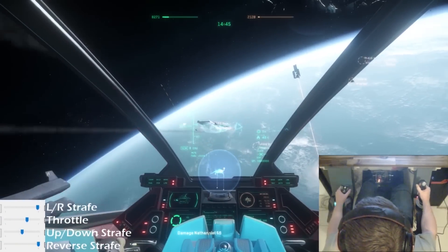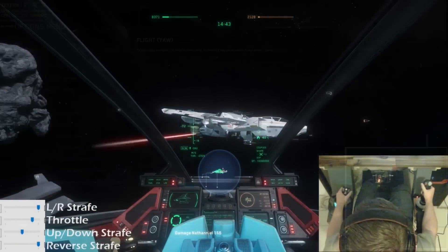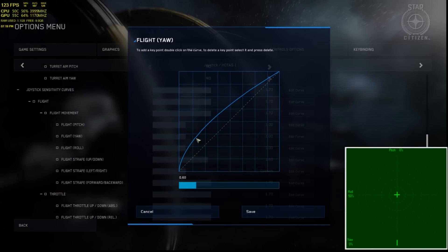So how can we make our response time quicker? By amplifying the output of our axes. This type of curve will amplify the ship's rotation inputs evenly, and setting the curve number to less than one will control how much of the stick's movements are amplified.